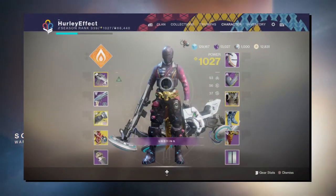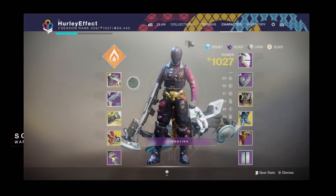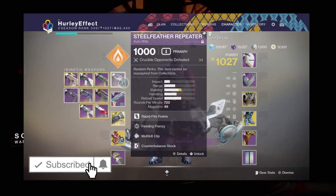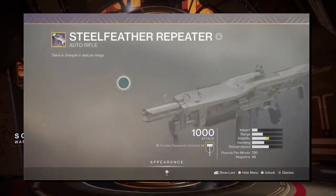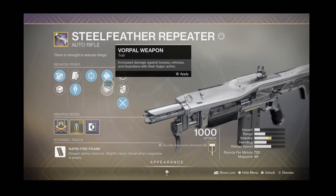Hey everyone, welcome back to another season of the auto video — hopefully you are being safe out there. In today's video we're looking at the Steel Feather Repeater. This is the previous season's weapon from the Sundial — 720 bullet hose variety, so yeah, it's got some kick to it. Multi-kill clip for the weapon.